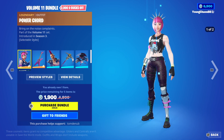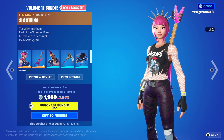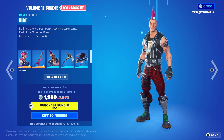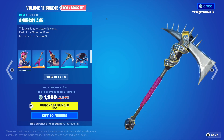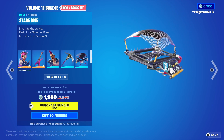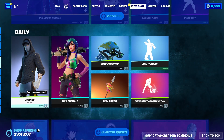We have Volume 11 Bundle, a total of 6 items. So we have Power Cord with the back bling 6 String, a Legendary outfit, 2,000 V-Bucks. The skin and back bling include that secondary green variant — pretty nice there. We have Riot, a rare outfit, 1,200 V-Bucks. Anarchiax, a rare skin, 800 V-Bucks. We have Stage Dive, a glider, 800 V-Bucks. And then also Rock Out, an Epic emote, 800 V-Bucks. And you can buy everything else separate.